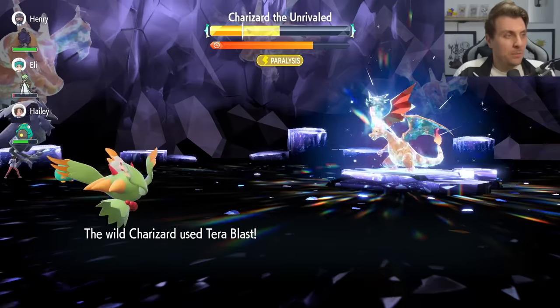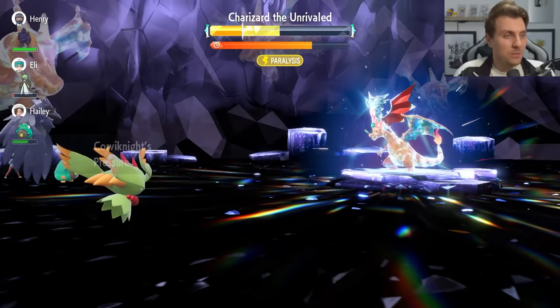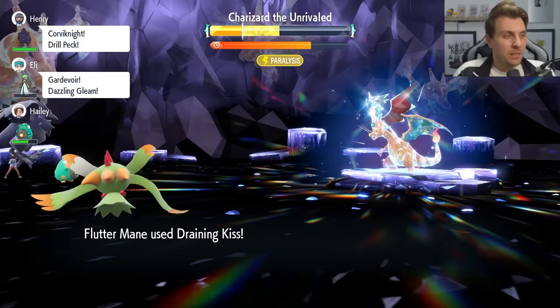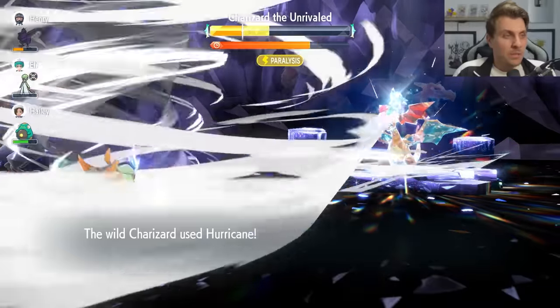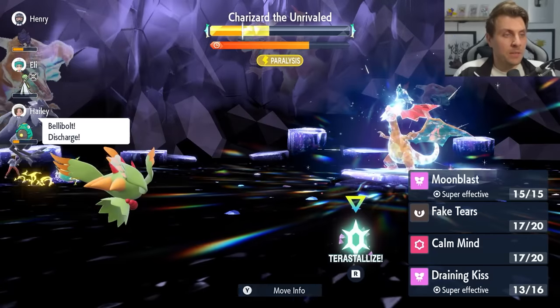We get a bit lucky with our raid partners because we've got something with a Thunder Wave paralyzing the Charizard, so we dodge a turn there. This raid is so RNG heavy — it really is different every time you come into it. Sometimes the RNG is going to go your way, sometimes it's not, but the Covert Cloak item definitely helps out.